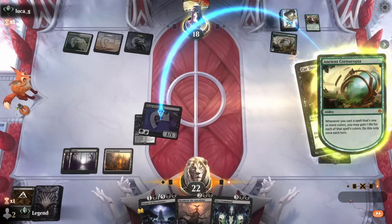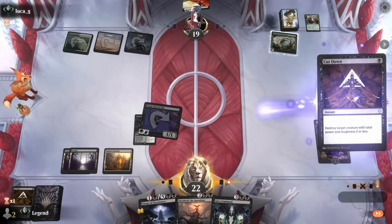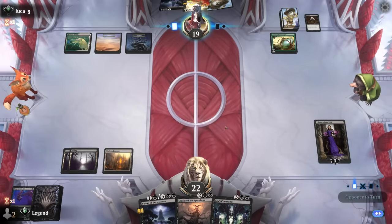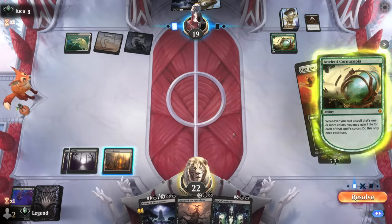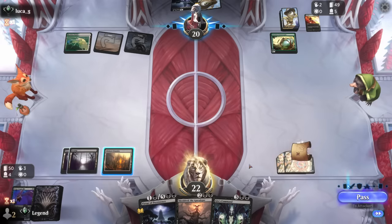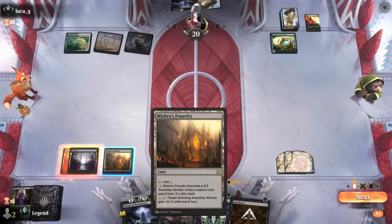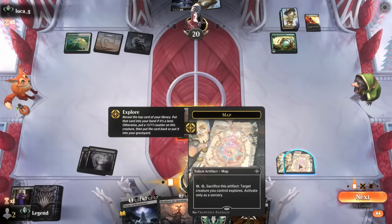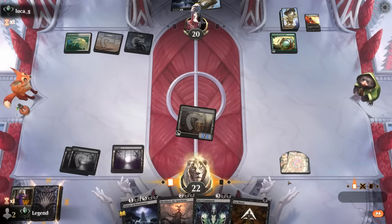There's also a Restless Prairie we still need to worry about, and Cut Down wasn't going to answer that cleanly — maybe a reason to hold Go for the Throat longer since we're far from casting a seven mana Virtue. Animate Foundry and use the map token instead of attacking since we need to hit land drops. Another Liliana drawn — we'll be under pressure from the Prairie perhaps, but it's still an above average draw. We could play Shieldroth in the meantime, but given opponent probably has more removal in hand, we can try to flush it out.